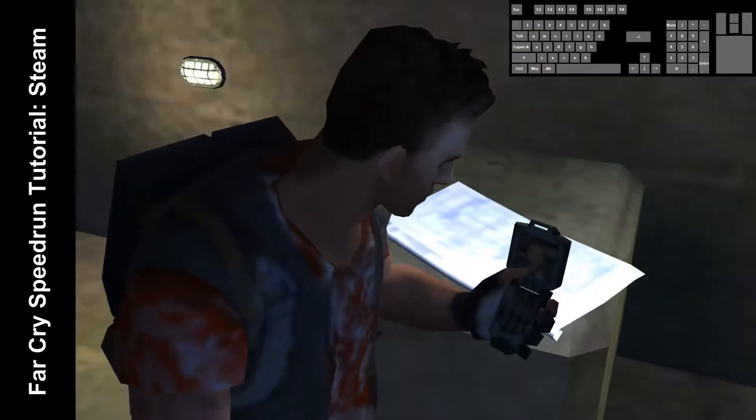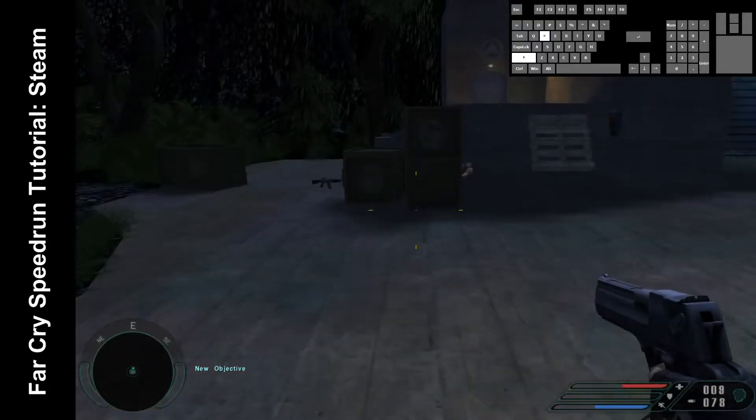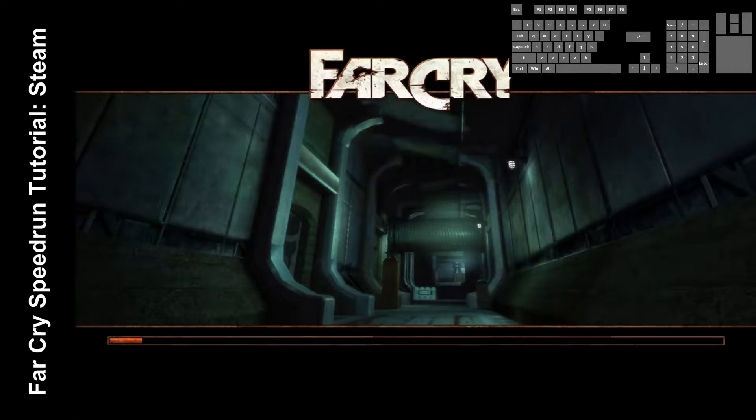Wanna kill him and run into that map and just quickly strafe jump to here. And that's the end of the level — real easy actually. So let's go to Regulator.